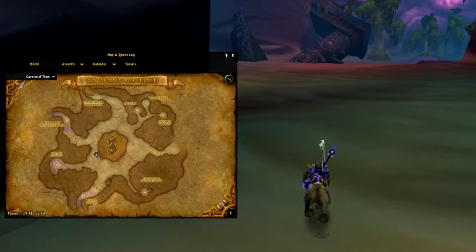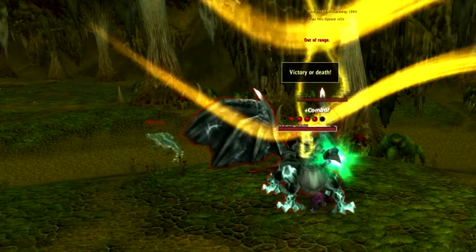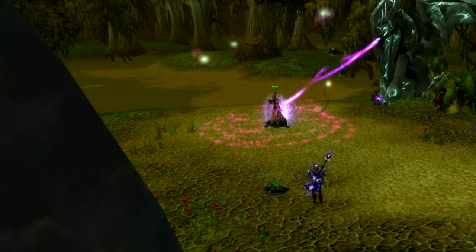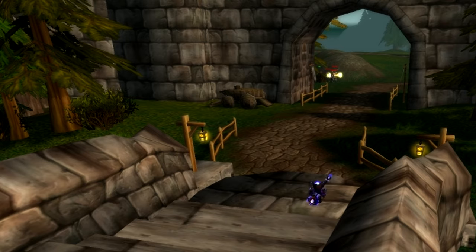In Caverns of Time you can farm 2 reputations. One is Keepers of Time, earned in Escape from Durnholde and Black Morass. It can be done in 1 day by purely running normals. For extra reputation you can get the troll killed on the second boss, which resets a couple of adds every time you do so.